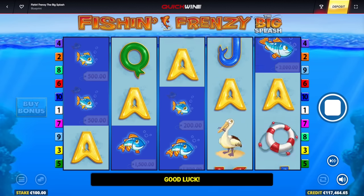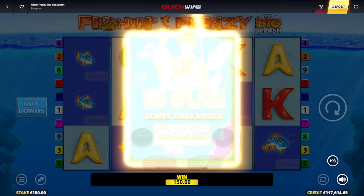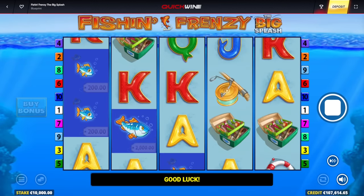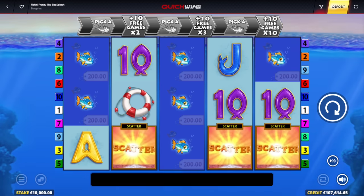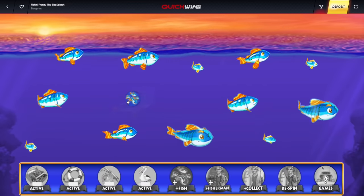Not bad — we're up to 117,000. Hopefully he keeps paying this way. One more bonus buy. Let's hope I get a five-scatter bonus. 10,000 euro bonus buy — that's going to be three scatter. No problem, we could still make it with three. Previous bonus was a four scatter, so add 15 spins. We're still up 27,000 euro in profit.